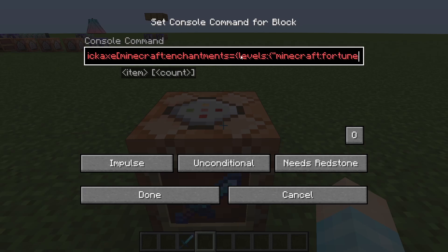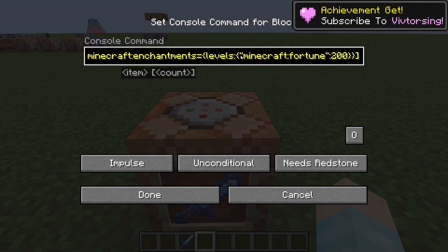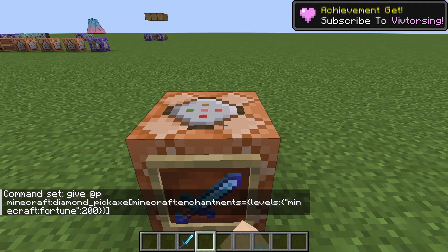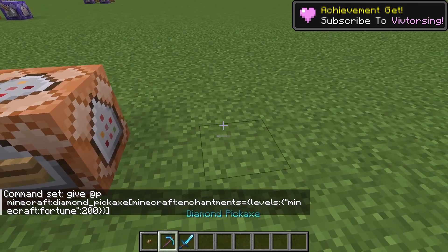So let's do Fortune, right? And then you're going to go outside the quote and put another colon. What do you guys want — a hundred? Let's do 200. And there you go, that's it. So if I just get rid of that, get myself a lovely button — plop.